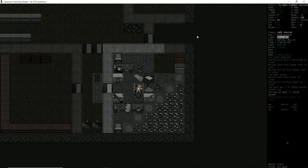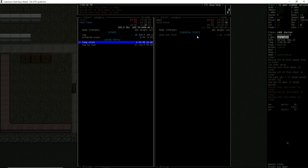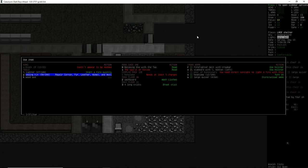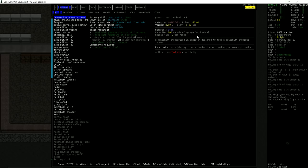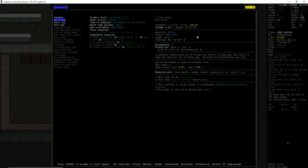So first thing we do this episode is grab ourselves a quiver, and we're going to load up a 2x4 here in the fire and start a fire. What we're going to do this episode is do a couple things for defenses. First off, I'm going to make myself a bow because we don't have anything that's quiet and ranged.